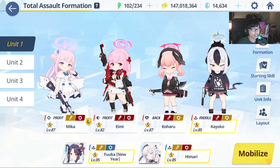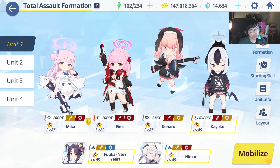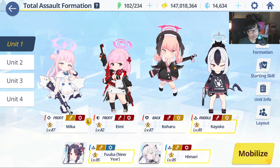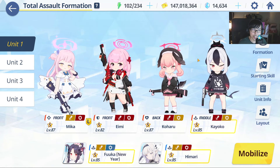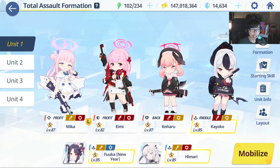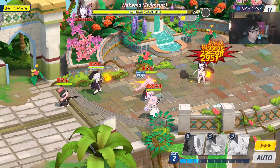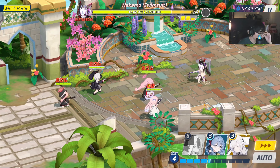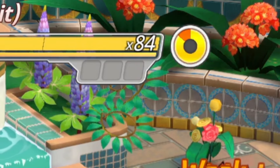This is a very common strategy you'll see around. You have Mika as your main DPS, you need Koharu as a healer, or else the enemy is going to do a bunch of damage. You want a CC character — in this case Kayoko. Now why Kayoko? Why not Tsubaki or anyone else? Kayoko has the ability to fill the entire CC bar that Wakamo has.